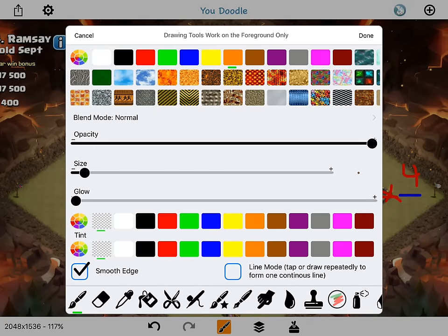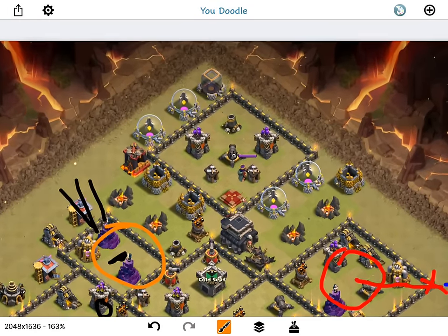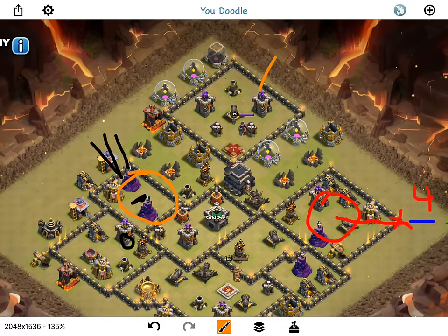If it's a hound, I might start up top first. Basically, the plan for up top is to come in with a golem to distract, drop two wizards on the archer tower to create my funnel, a wall breaker in, then drop my king. The goal is to take out those defenses and then take out the queen. If it is a lava hound, I'll just let it go to the queen — either way, I don't want the wizards targeting the hound. The queen walk goal is to take down this cannon, eliminate the double giant bomb spot, get the X-bow, and this wizard tower — a lot of defenses and possible bomb spots.